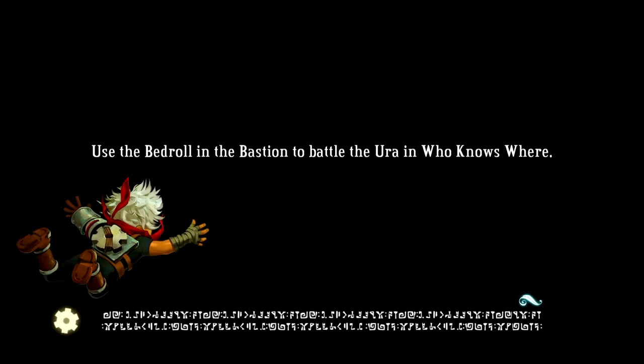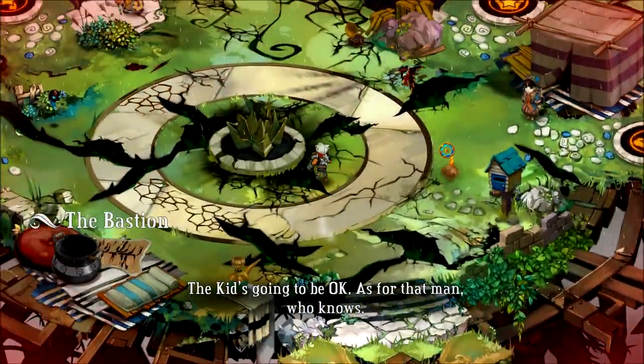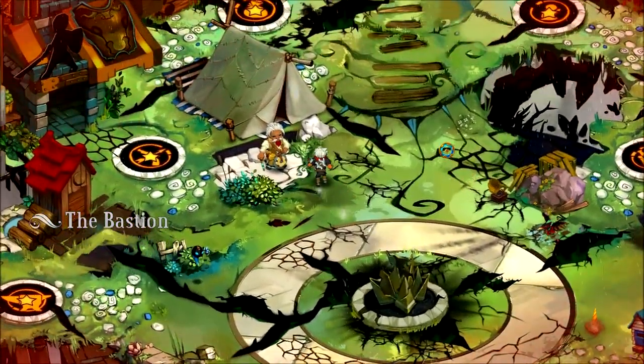Narrator: 'So Zulf returned to where he proposed — in the Hanging Gardens — and there he stood, as if the gods would answer him.' There you go — that's Zulf's history. His wife got lost in the Calamity. That doesn't sound good at all. The Kid's going to be okay — as for that man, who knows. And that is now done.